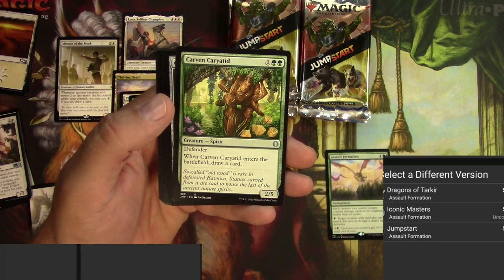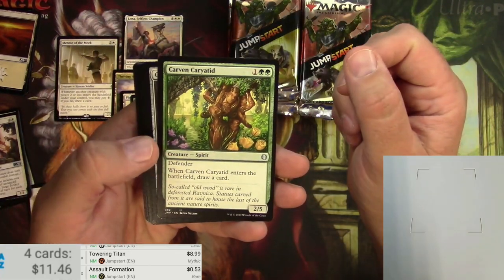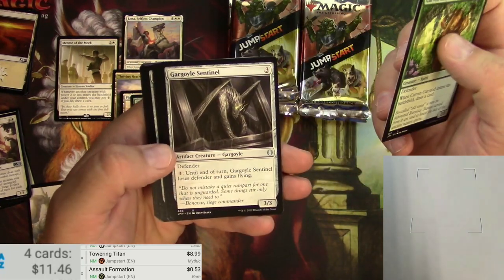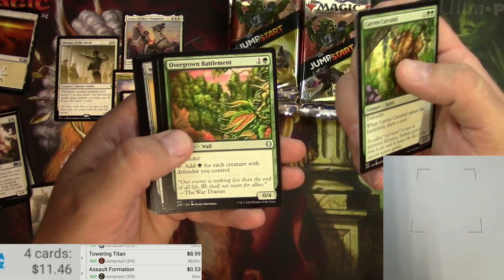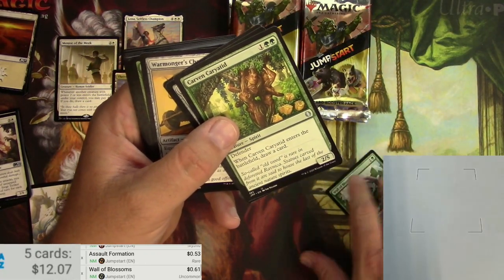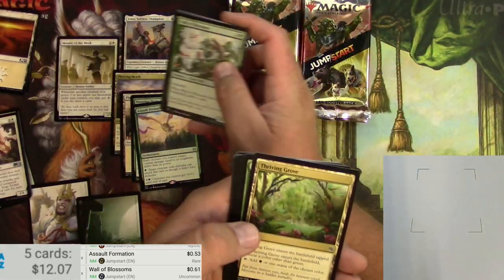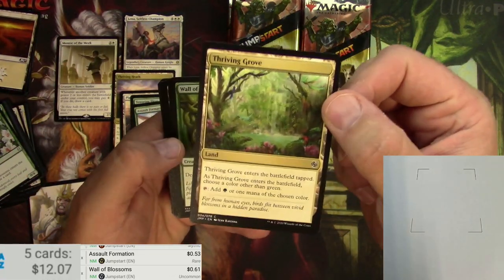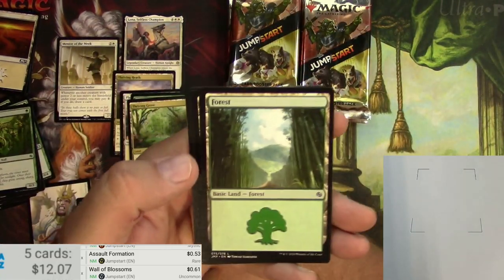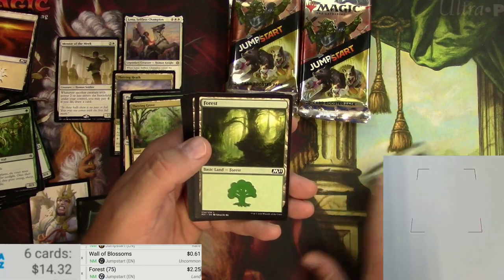Assault Formation was originally printed in Dragons of Tarkir and then again as an uncommon in Iconic Masters — 53 cents. Not a big one but very useful for a deck like this where you want defender creatures; you use their toughness as their power essentially. Wall of Blossoms is a pretty decent card money-wise, a little bit better than your average uncommon. There's a Thriving Grove land, and the defender Forest scans at $2.25, a little bit better than the other one. Some nice basic Forests there.